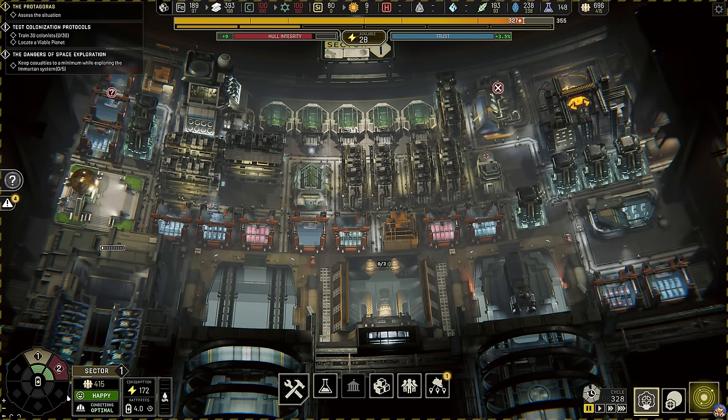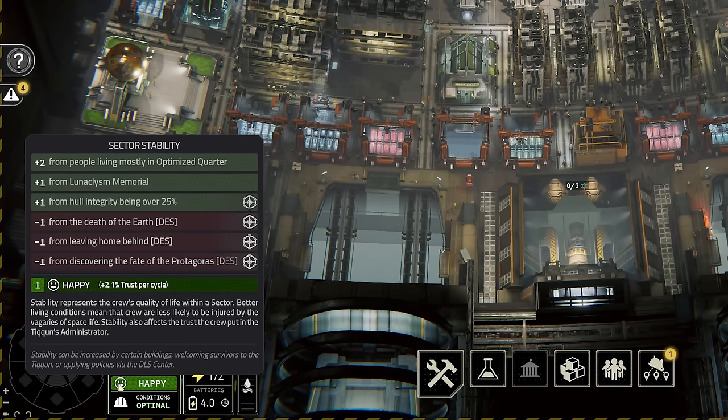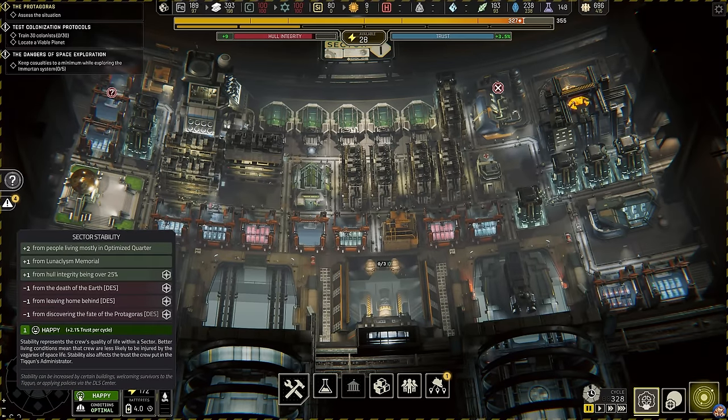There are events in the game that will influence your trust levels permanently. The main negative contributing factor to this is DES, or Destroyed Earth Sickness. You can see that I have three of these permanent -1 DES modifiers shown here. Some of these events are unavoidable, as they are part of the storyline, and the three shown here are such modifiers. But you can also get these from research ship choices, staying too long in a solar system, and so forth.